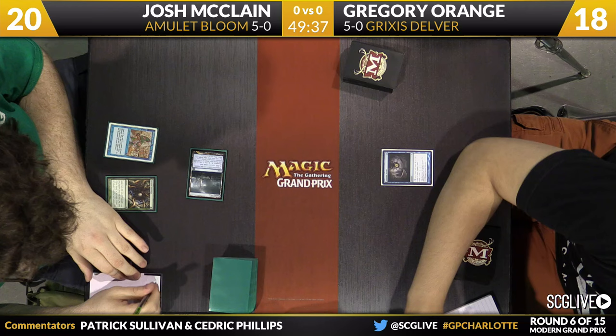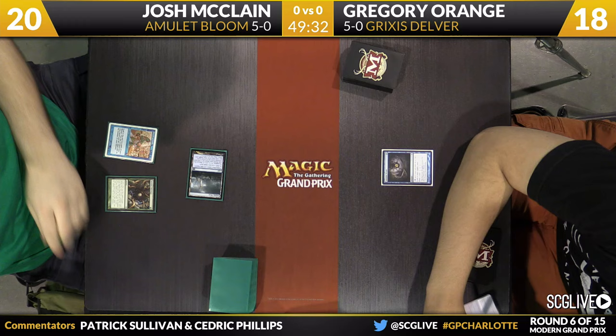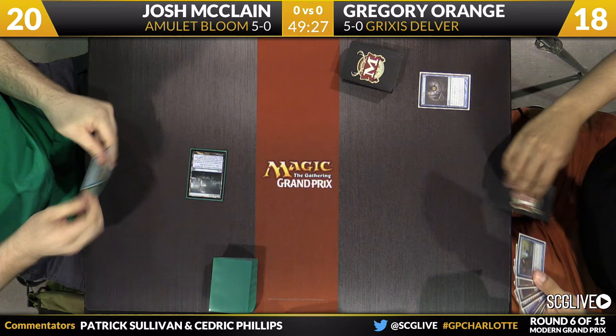McLean will show a copy of Ancient Stirrings as well as a Sleight of Hand, a card that we don't see a ton of, actually. Four Serum Visions and four Ancient Stirrings will be in the deck, but only one copy of Sleight of Hand. I think Sleight of Hand is probably a little underplayed.